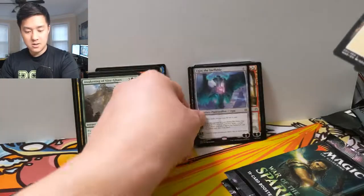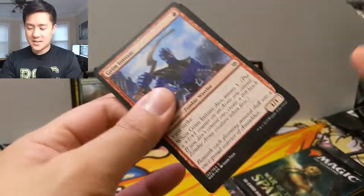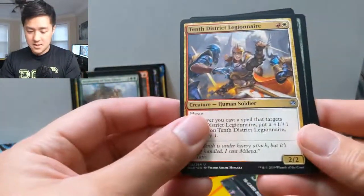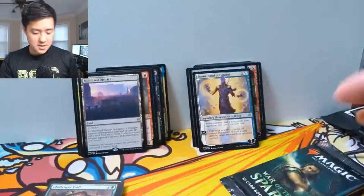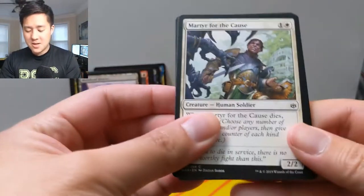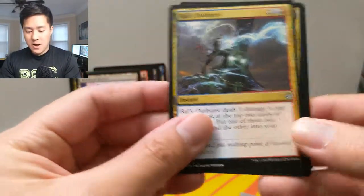Man, this has been an amazing box — so many good cards. I think we pulled maybe three or four mythics. Tenth District Legionnaire, Challenger Troll, another Dovin — nice — Mobilized District. All right, last pack for our first box of War of the Spark! We're going to be doing more, so stay tuned. If you're not already subscribed, make sure you hit that sub button. Hit that like button if you're enjoying the videos, and tell me about your pulls down below.